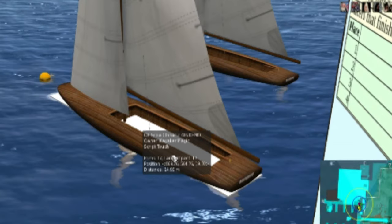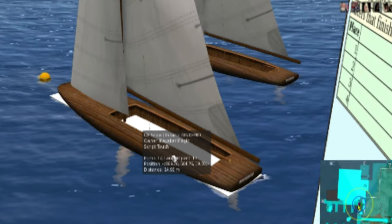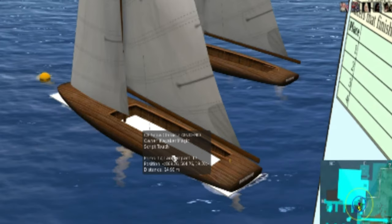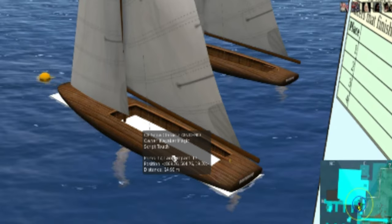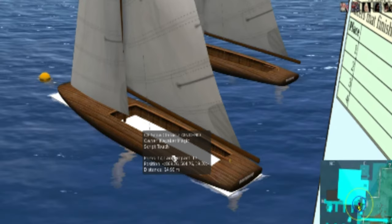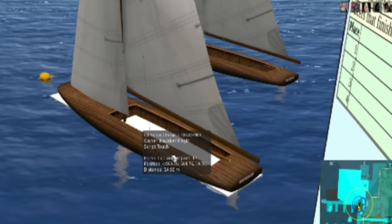It creates a surface you can walk on, so if I stand on the boat I don't fall through and sink to the bottom. In the case of some boats, I'll make this taller so it can detect cannons — if you shoot at the boat, this is the only part the physics engine cares about, and it's the only part a cannon will hit.